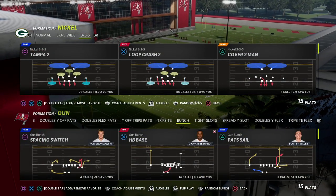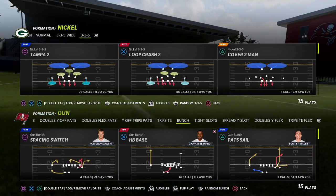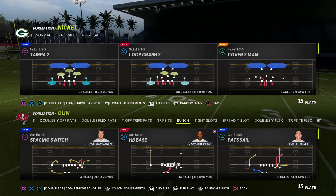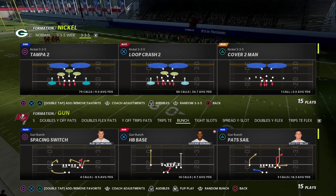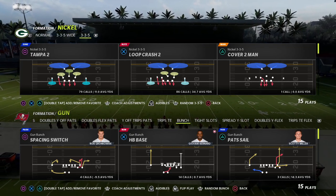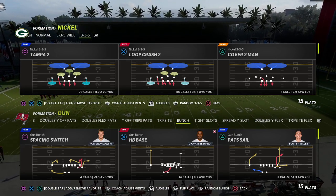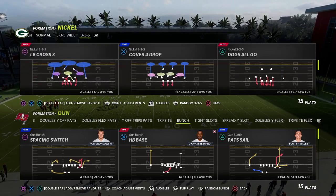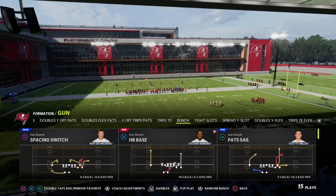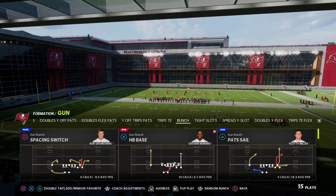In this video, I'm going to be breaking down one of the best Madden passing plays in the history of the game that nobody really runs anymore, and that is the Pat Sale out of the New England Patriots playbook. If you're new to the channel, my name is Cody. Our goal here is to help you and help myself get better every single day. We do videos like this every single day, so hit the sub button down below. I wanted to talk about this concept out of the bunch, Pat Sale, and why you don't really see it anymore and why maybe you should.